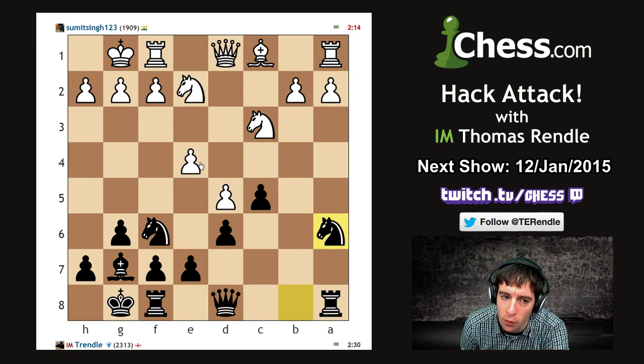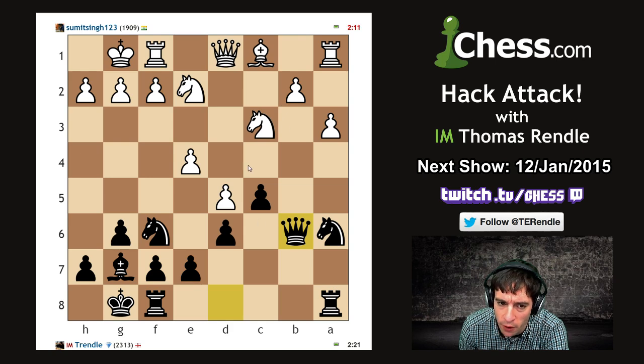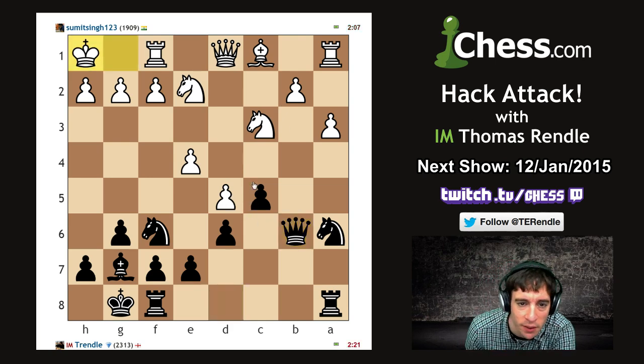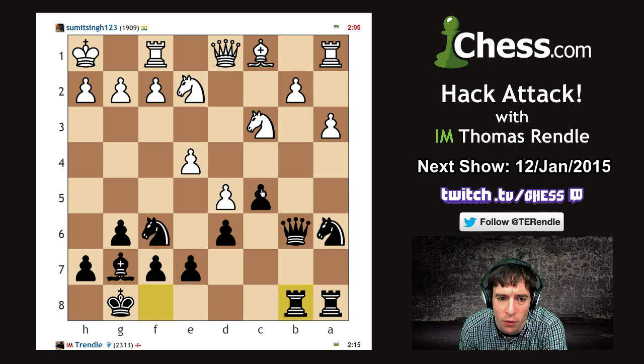Now I'm threatening bishop takes b5 followed by chomping on e4. That e4 pawn is a central pawn and is therefore worth more than my b-pawn. In the meantime I'm just going to launch some pieces vaguely towards the queenside and the center - all of those various places, all of them good places. Let me double the rooks - maybe c4 was more accurate there, but nah.